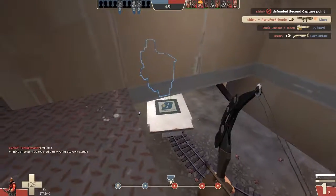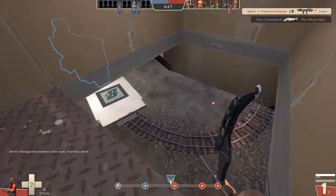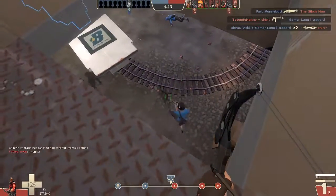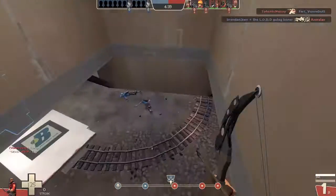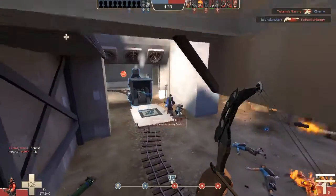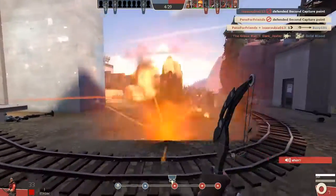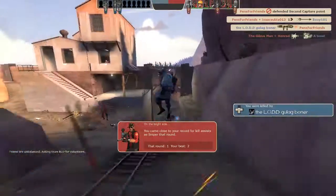Speaking of awareness, I was camping this little corner here, and this is actually a really interesting spot to play, especially as a demoman or soldier, but I was playing with the sniper instead just messing around trying to get some kills. Obviously a demoman up here would be basically brutal because you can't really take him out from this spot. I dropped down and later realized that was a mistake, because there were two soldiers there instead of one.